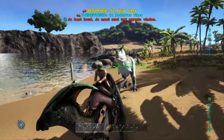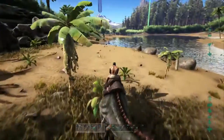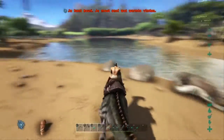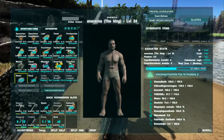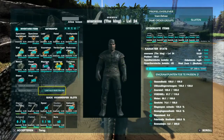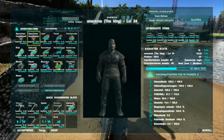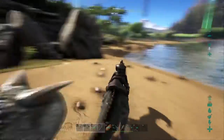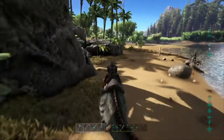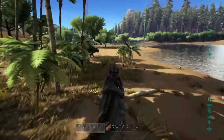I tried to catch another Carno - one of these big guys behind me - but that failed. I tried to throw a bola on it and thought it would get stuck on his feet, but apparently bolas do not work on them or maybe you have to throw multiple. I threw one but it failed and he killed me. I had put my dinos on passive so they did not interfere and did not get killed. But yeah I got killed. I found my stuff again though - otherwise we would have had another Carno, which would have been great.